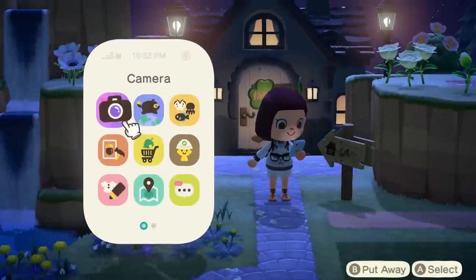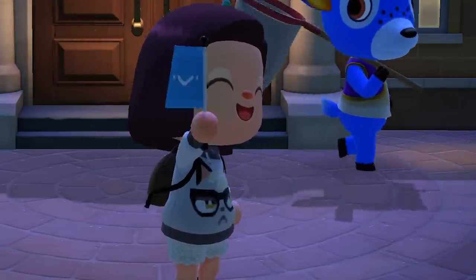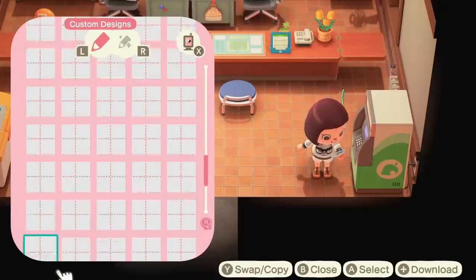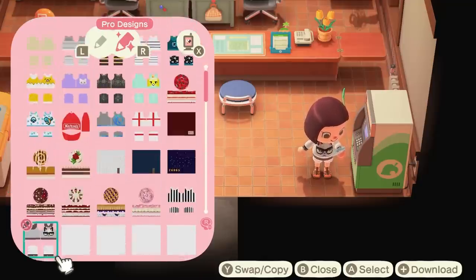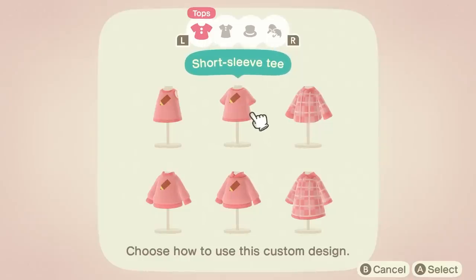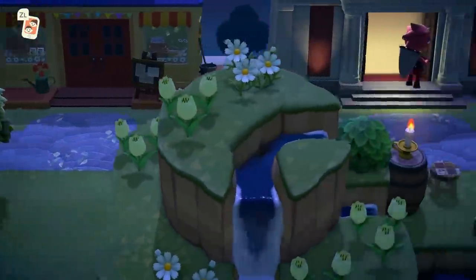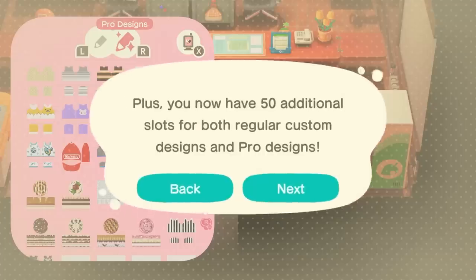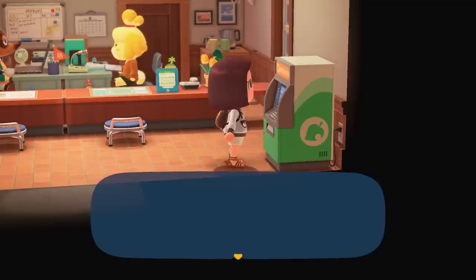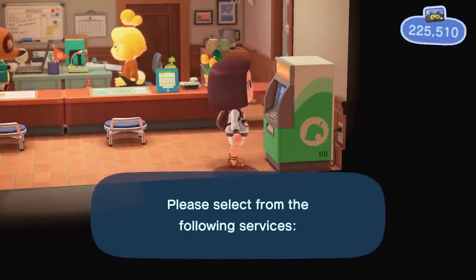New Horizons, you finally did it. You added something that the community wanted since the second everyone started playing the game. The most recent update added 100 extra slots: 50 regular design slots and 50 pro designs for our customization needs. Now we have so many that a lot of people are either overwhelmed with what they can do or overcompensated and found too many designs to download and have yet again run out of space.